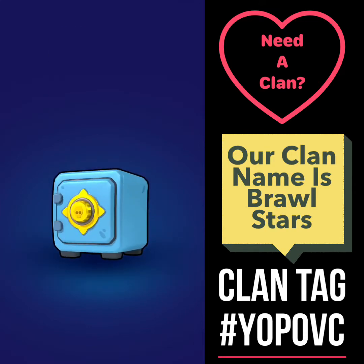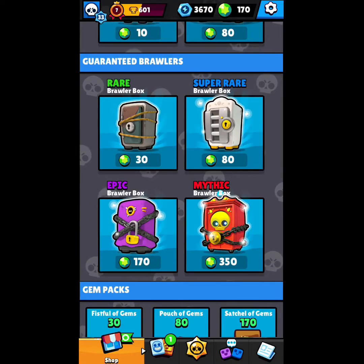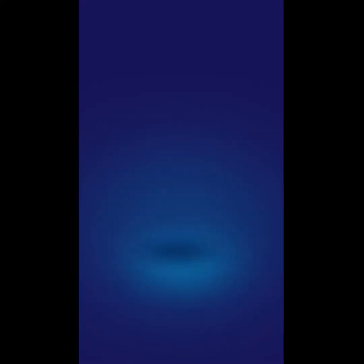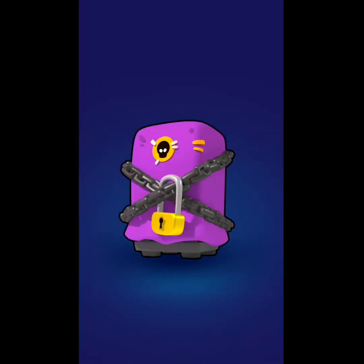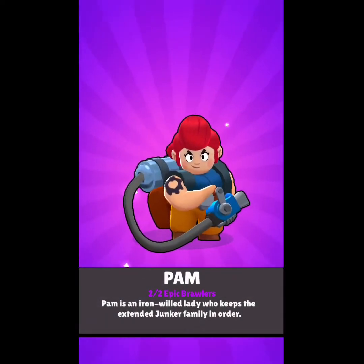Hey, if there's room, come on by and play. We're friendly. Now for the epic Brawler box for 170 gems. There are only two epics in the game at this point. I've already got the first, so I know what the second one's gonna be. And it's Pam. Woohoo!